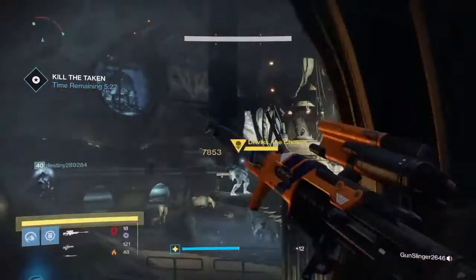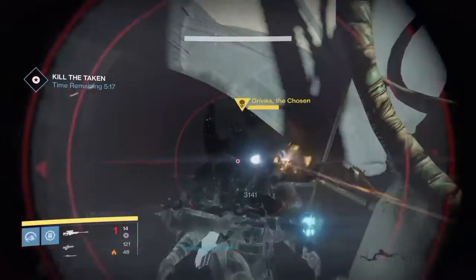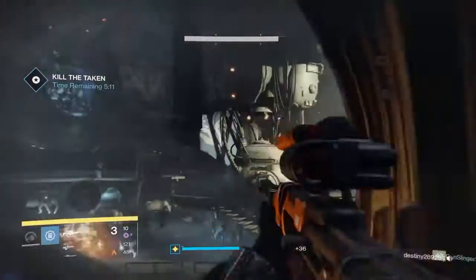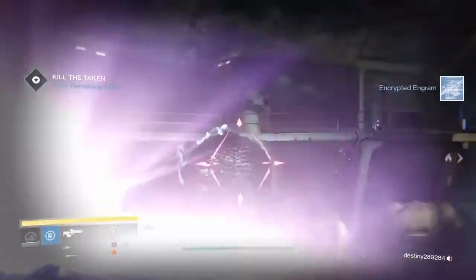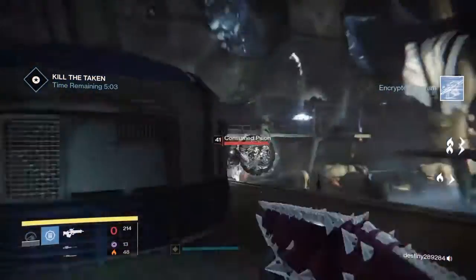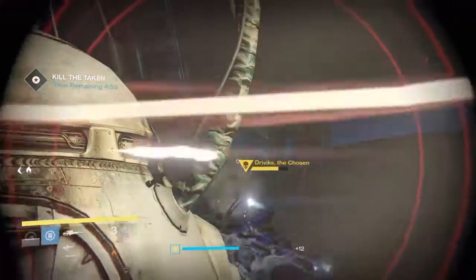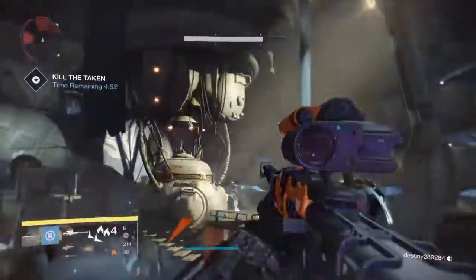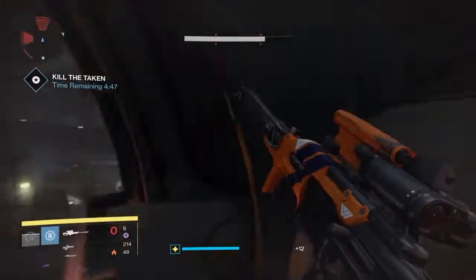In this video I'm going to show you how you can get the exotic sniper rifle. This is on the daily — it's a hard mission. To even try to complete this you need to have at least 295 light. We were actually at 300 and failed once, but I'm going to give you some tips that will hopefully help you and your friends beat it.